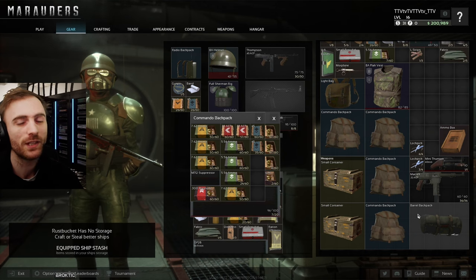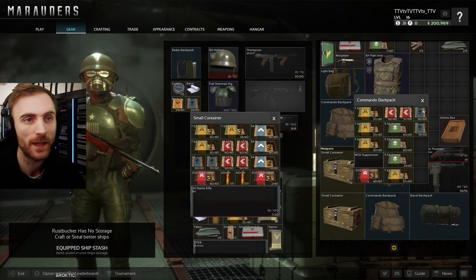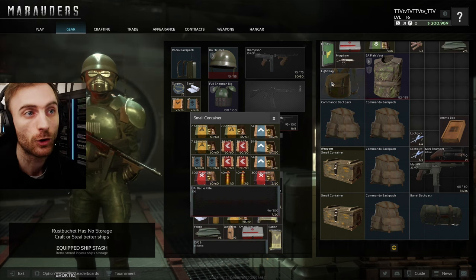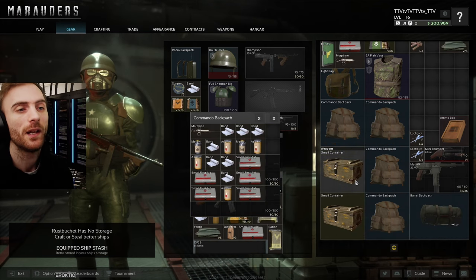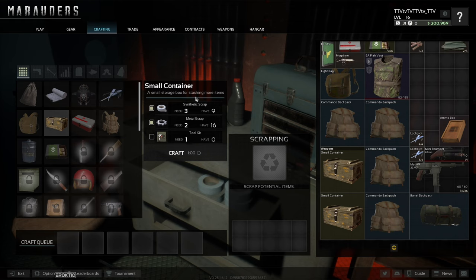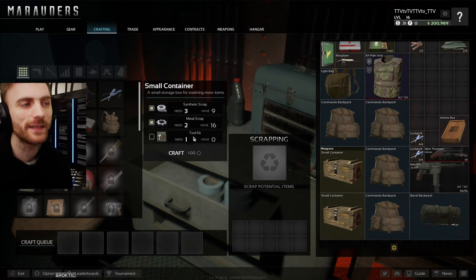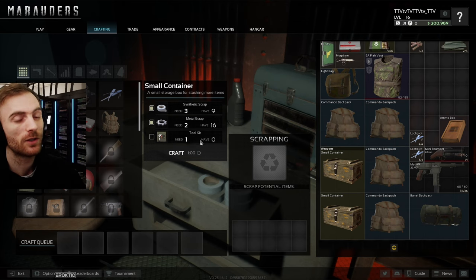Speaking of inventory slots, store items inside backpacks. When you're getting started, backpacks are the best thing to craft or collect to store more and more items. You can also craft small containers — this is how they look. You need toolkits for that, so every single time you see a toolkit, you've essentially found a storage container. They're pretty rare, so you should always grab them.